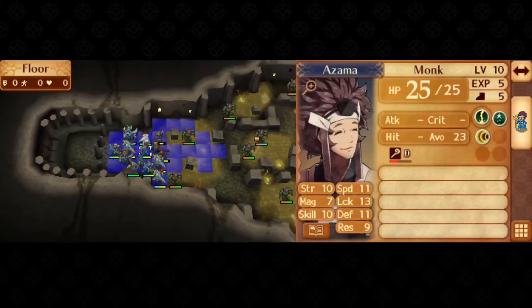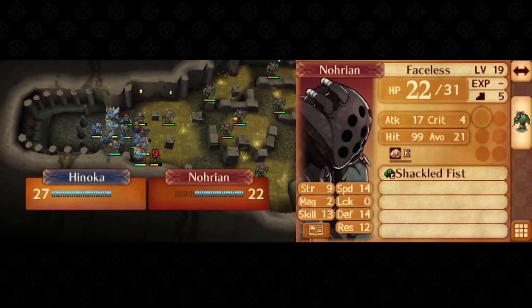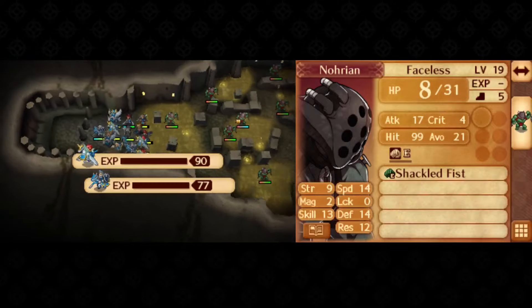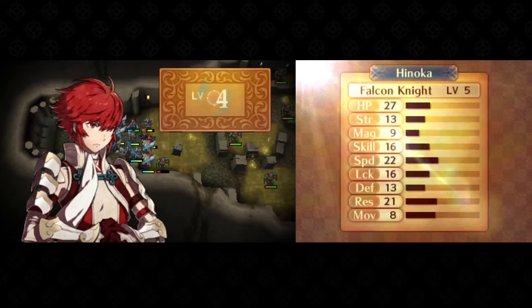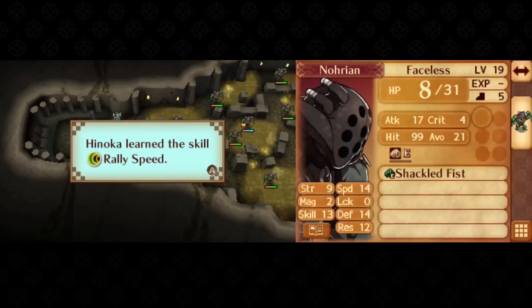Like chapter 18, we get a few faceless in front of our starting position, serving as an opportunity for some kills and weapon experience. At this point I'm running out of ways to optimize such opportunities, since almost everyone is already set for the rest of the game, or else has plenty of time to get their final push.